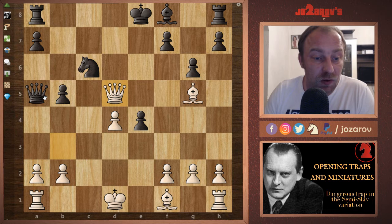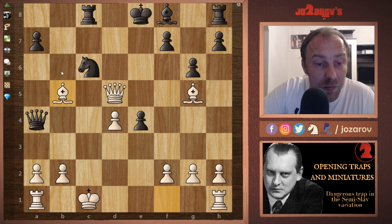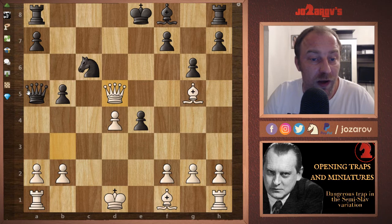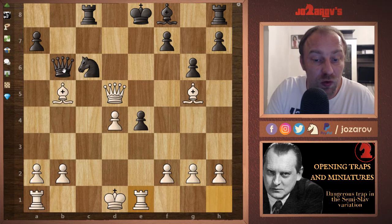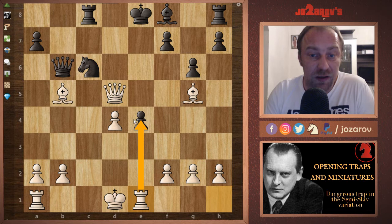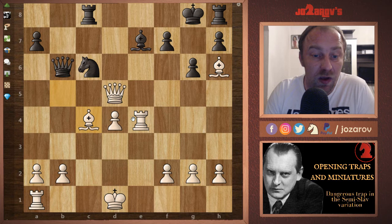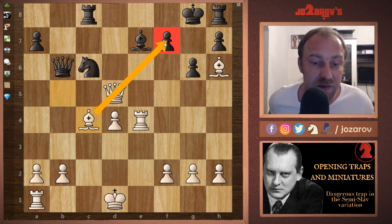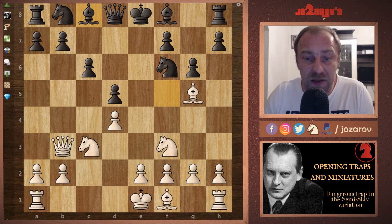After Nxc6, Qxd5 — and basically Black is lost. Black could try Qa4, but Kc1, and after Rc8 trying a discovered attack, we have Bb5 and it would be game over. Your opponent could try Qb6 to protect, but again Bb5, Rc8, Qe5, Kd7, Qd5, Ke8, Re1 — getting the rook very actively into the game. If Black tries Be7 to escape, then Rxe4, Kf8, Bh6 kicks the king, Kg8, and Bc4 is very tricky since the f7 pawn is hanging and there is no good way to defend.